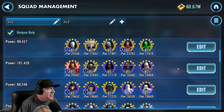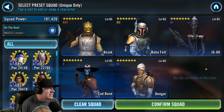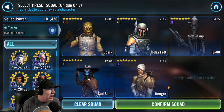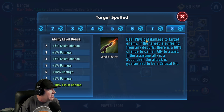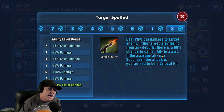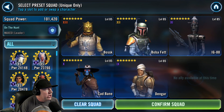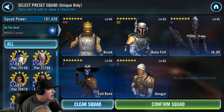For Bounty Hunters, it really depends on which hunters you're running. The general idea is to put Embo in the second slot. In the last slots, you want Dengar or Jango Fett. Jango Fett has an opportunity to attack a second time, so Jango would want to go in the last slot. If Dengar is in the last slot, it's because if debuffs are present, he gets a bonus. The only thing that matters on this team is that Dengar is in the last slot.